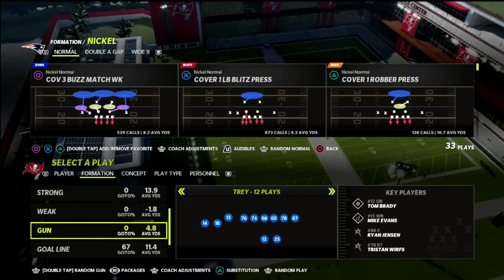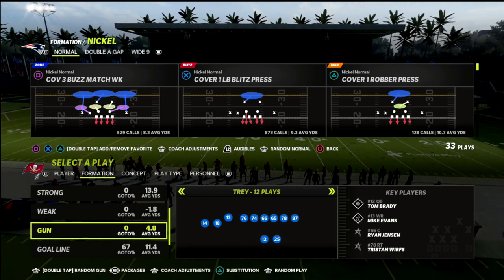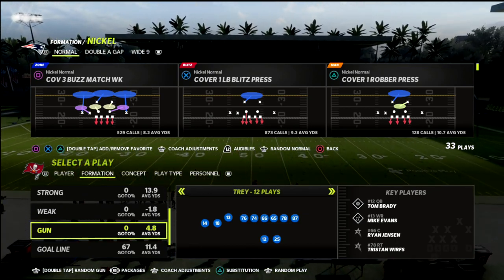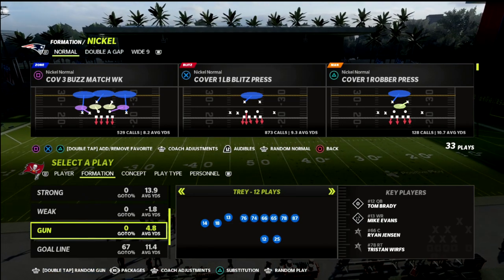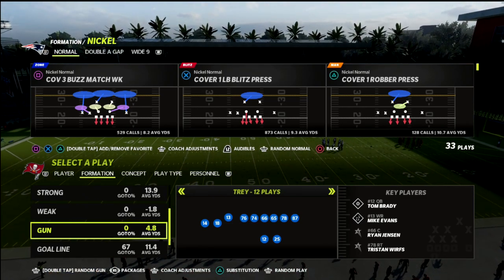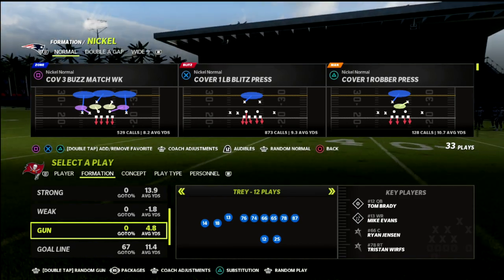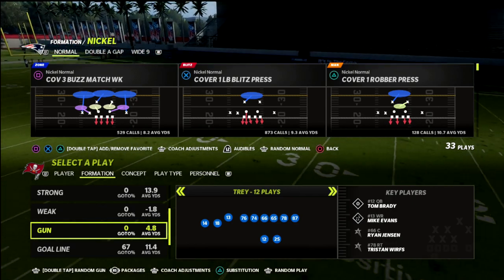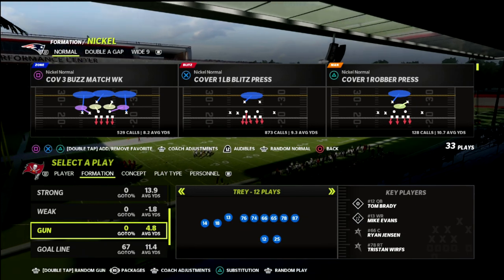In this video, like I said, we're taking a look at a concept that I really like for defending the trips tight formation. Trips tight in — in my personal opinion, gun tray or gun tray wife flex or whatever you want to call it — it's just one of the best offenses in this game. Today we're taking a look at a way to defend this out of my nickel normal defense.